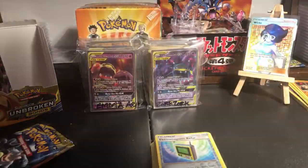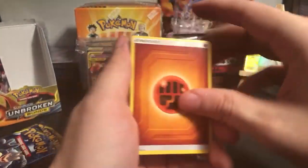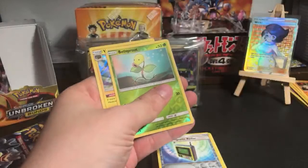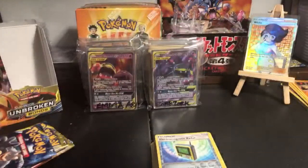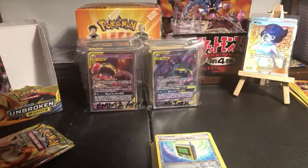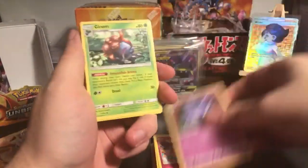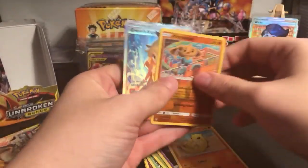Paranoid people don't get ripped off as easily - all right, let's get Wellix that full art. These packs he didn't actually purchase, but I'm going to open them until he gets a full art. Klefki, Haunter, Gloom, Rattata, Venonat, Tangela, Gastly, Sandshrew - and there it is! Sylveon GX full art!